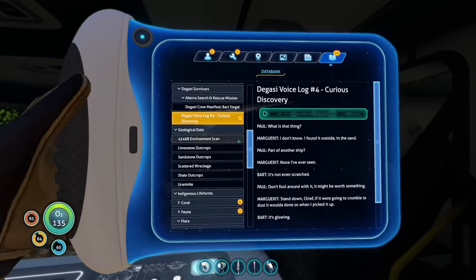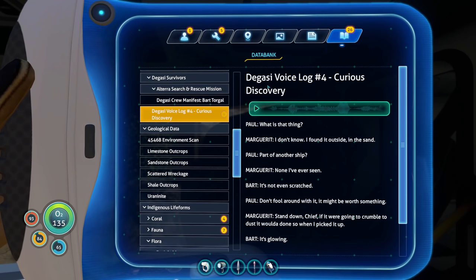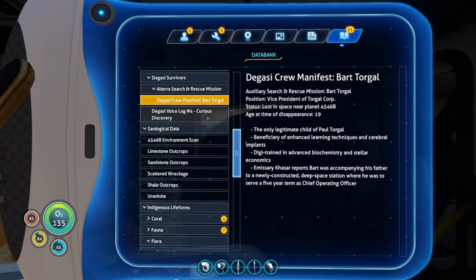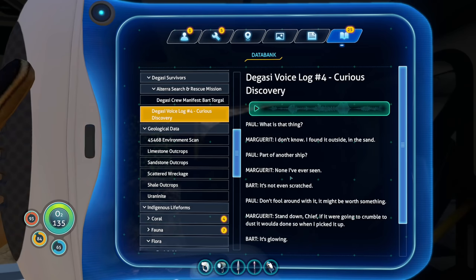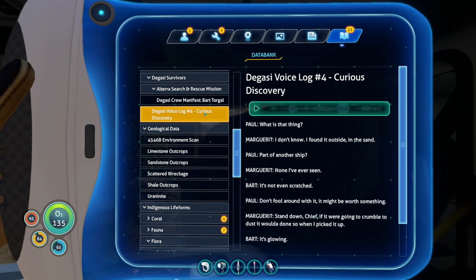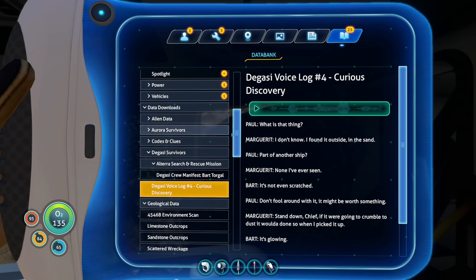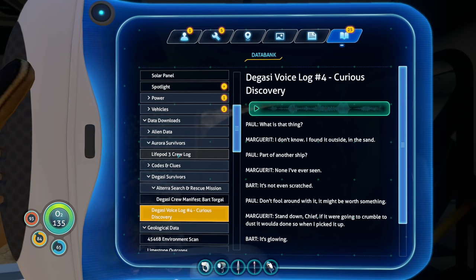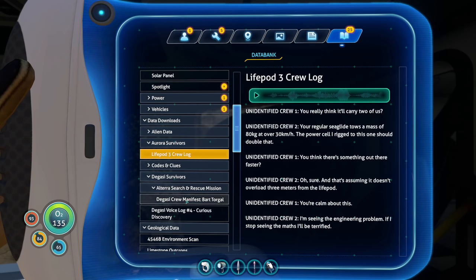Degasi voice log. Integrating new PDA data. Curious discovery. Paul and Margaret? And Bart! Bart! Bart was here! So this is probably from before the Aurora crash then? Because the Aurora's mission, I assume, is to come pick this guy up. But he was living with these people here. Paul - wasn't Paul the guy from Lifepod 3? No, we have no names here.